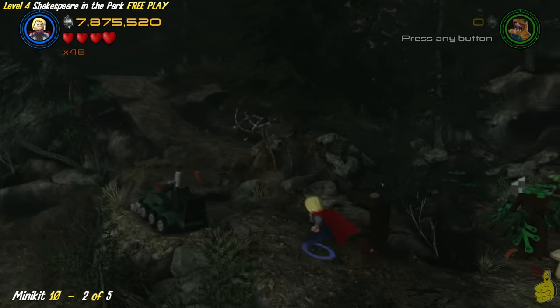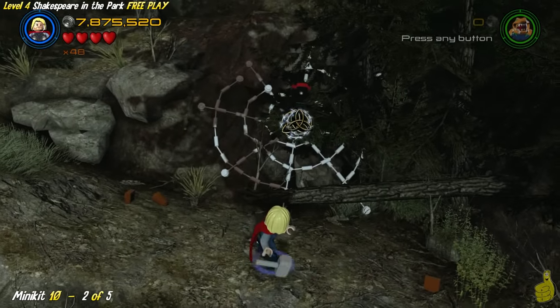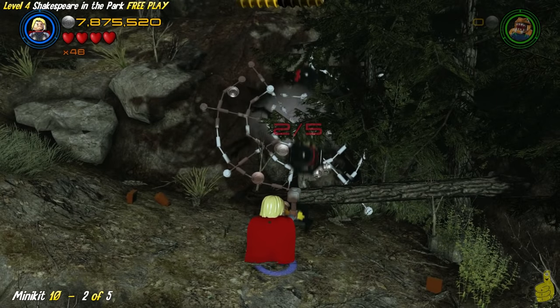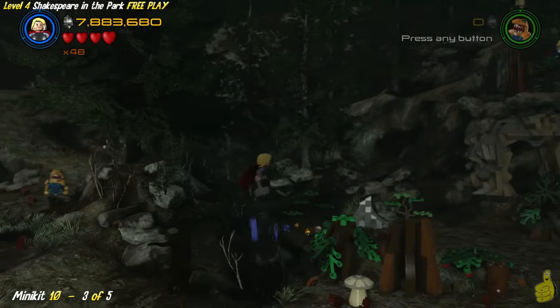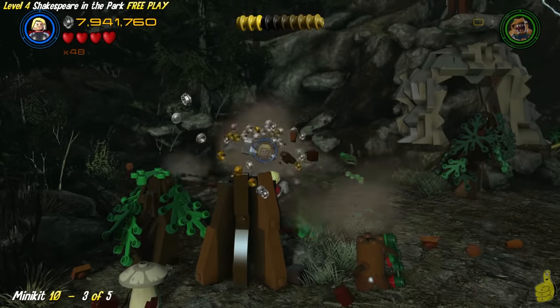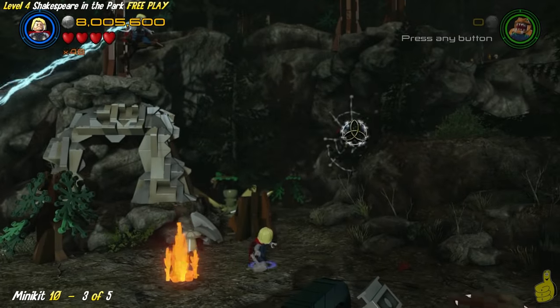Alright, spider webs — let's go ahead and knock these guys out. We've already got one, we got it at the beginning of this area. Here's number two — it's probably already been obtained by you. And the third one is back in the corner right by where we had that telekinetic flower, as well as just to the right of the cracked wall. And then that's going to do it for this area.